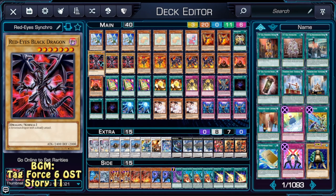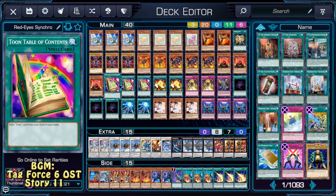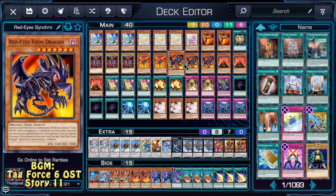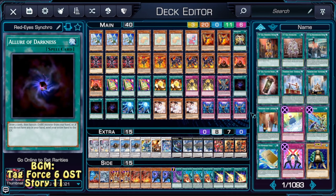While we're on the topic of Red Eyes, we're playing three Black Dragons, two Flare Dragons, three Toon Dragons, three Stones, triple Toon Table of Contents to search those Toon Dragons, double Card of Red Stone to get them to the graveyard and draw two cards, get one more to the graveyard, double Spirit to revive the Black Dragons, and one Return to revive the Black Dragons more. Triple Allure of Darkness, because basically most of the deck is dark.